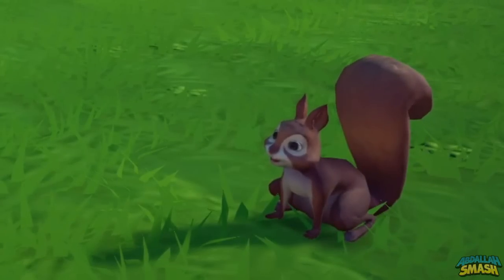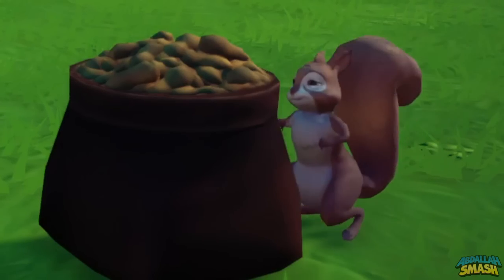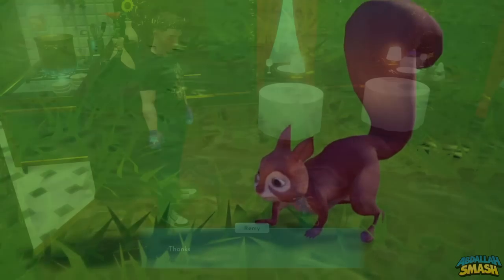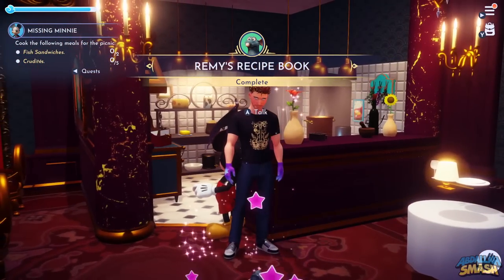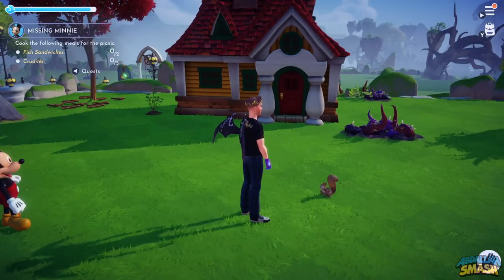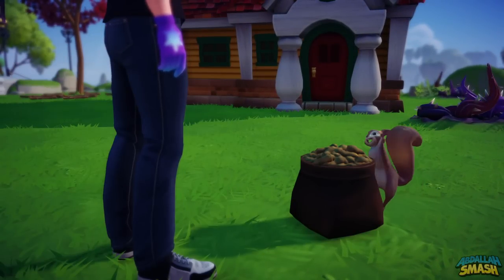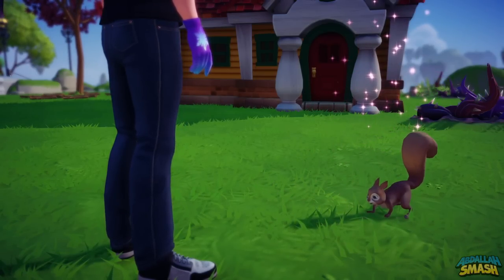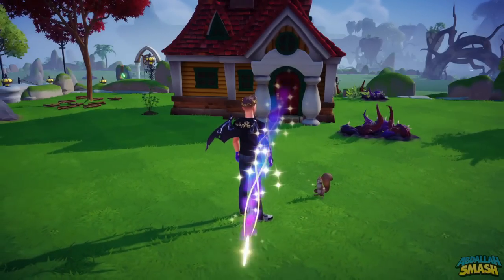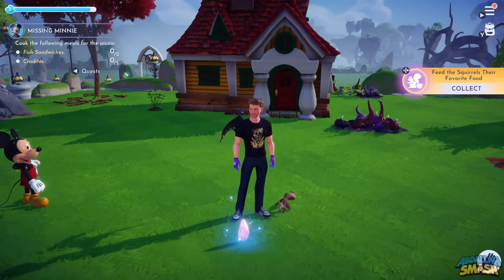Now that you know the basics of critters, we're going to go into the specifics, starting with squirrels. Squirrels are available in the plaza, and their favorite food is peanuts. Peanuts are sold in Remy's restaurant after unlocking him and doing his peanut quest. Other notable mentions for foods that squirrels like are apples and blueberries, so if you don't have Remy unlocked, apples will do just fine. It's very easy to approach these little squirrels — all you have to do is walk up to them and then click on the approach button.